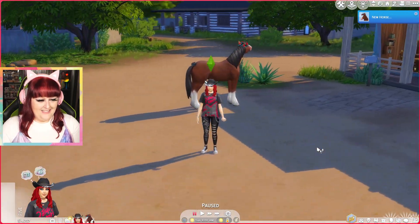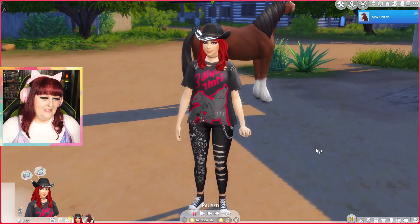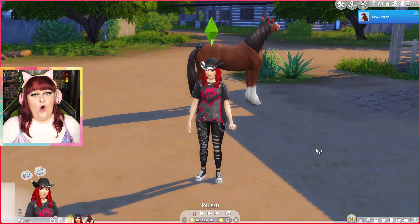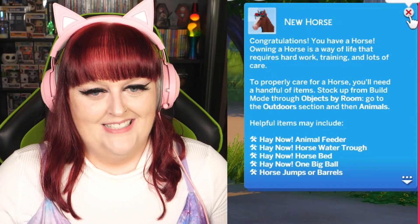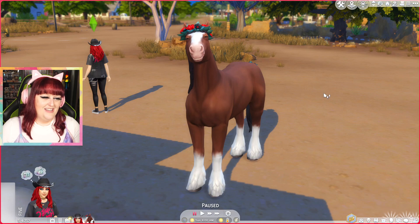Here we are in the Sims 4 with my dream Sim self, and excitingly I've given her a bit of a yeehaw makeover with the cowboy hat on, and you'll also see there is a horse. Horse Ranch has been out for a little while now — it's not brand new anymore — but this is actually the first time I'm playing with horses. I thought what better way than to play with horses through the eyes of a Sim. I've got a horse and it's exciting. I picked a Clydesdale whose name is Spirit, and she is the cutest.